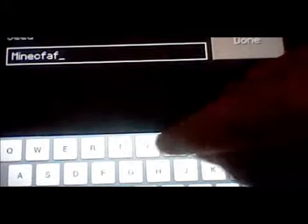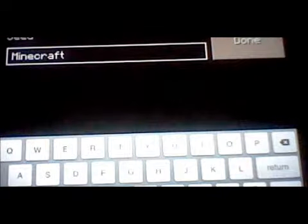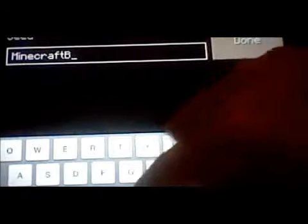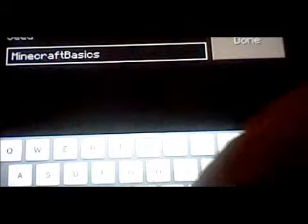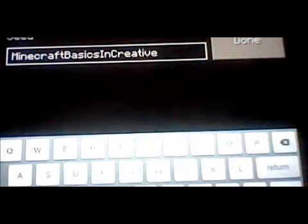So the seed is - Minecraft - no wait, no spaces. And by the way, how this works is there's a capital at the beginning of each word, even the end, so you'll see that. So it's Minecraft Basics and Creative, like that. Don't forget your exclamation mark - 'Minecraft Basics and Creative!' - that's what you want.